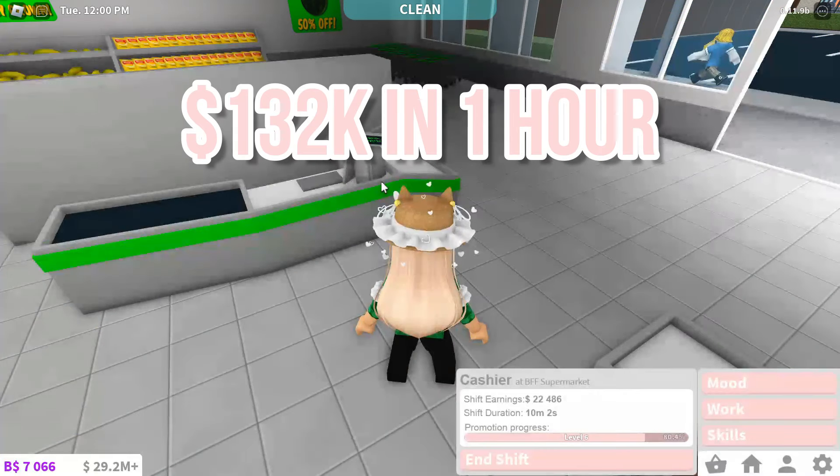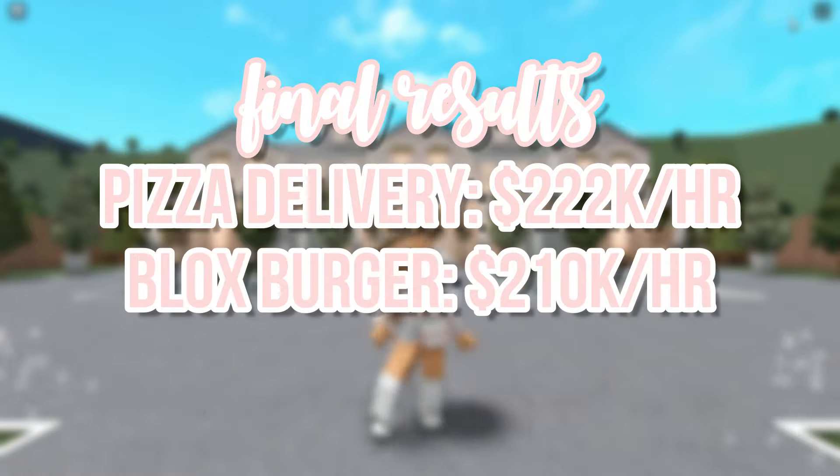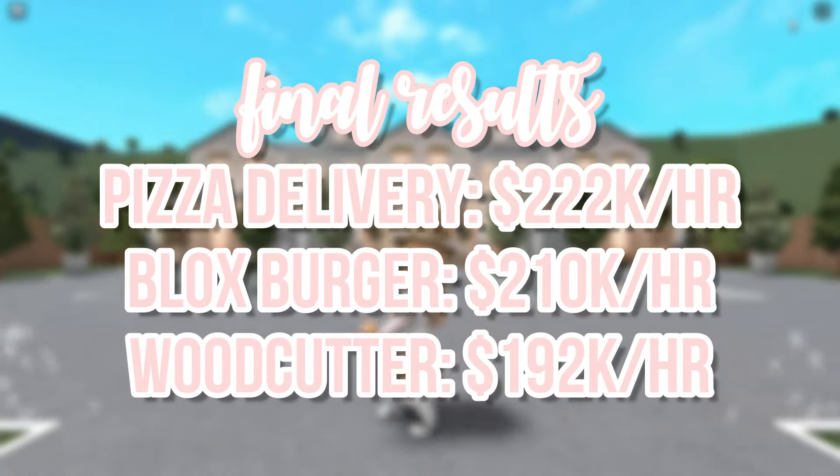Now that I've worked every job in Bloxburg, these are the highest paying jobs. The best job is pizza delivery, which makes 222k in an hour. The second best job is Bloxburger, which makes 210k in an hour. And the third best job is woodcutter, which makes 192k in an hour. The fastest way to get rich is still to work at pizza delivery. However, Bloxburger and woodcutter make almost as much. You can work any one of these jobs to get rich fast, or you could even work all of them if you want to.